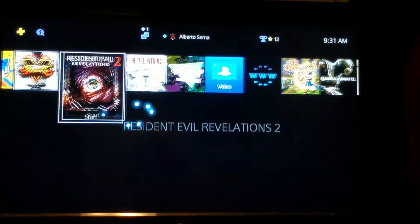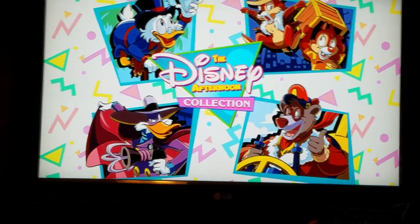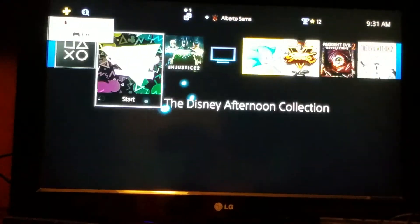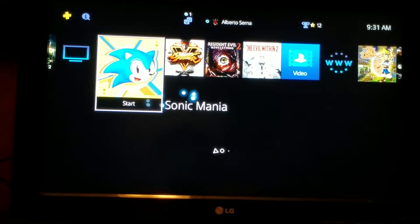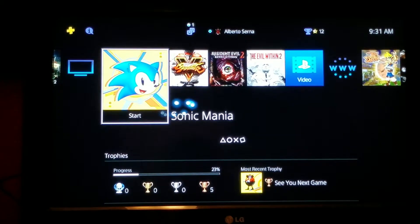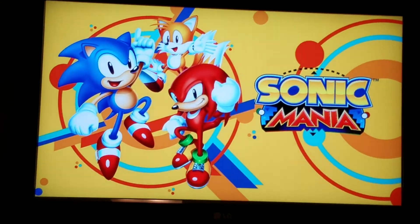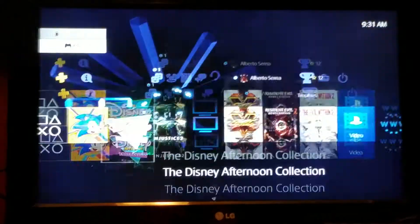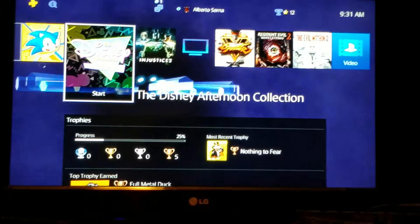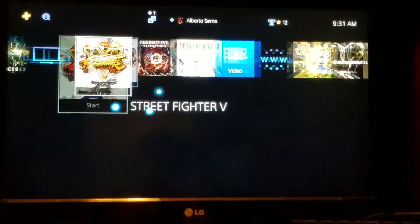And then when you start a game — let's start Disney Afternoon Collection. This theme is $2.99 in the PlayStation Store. It's really worth it. I feel all the nostalgic feelings.